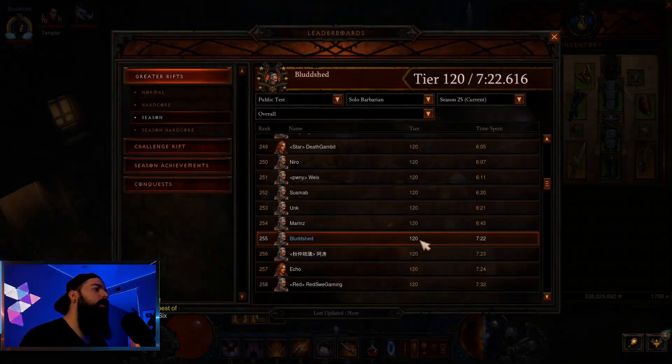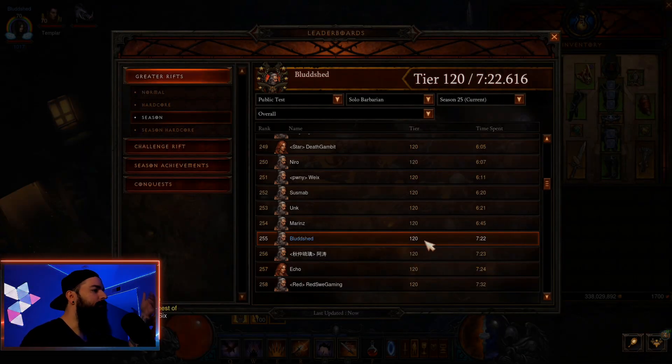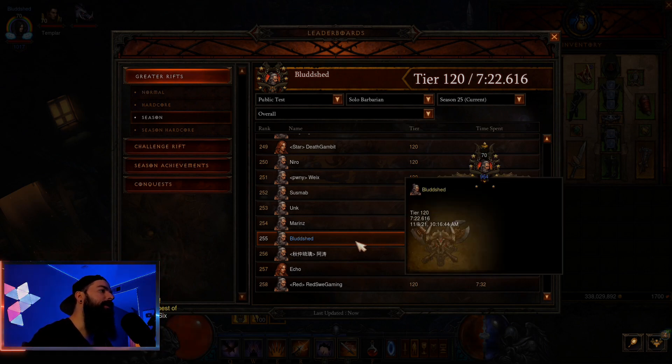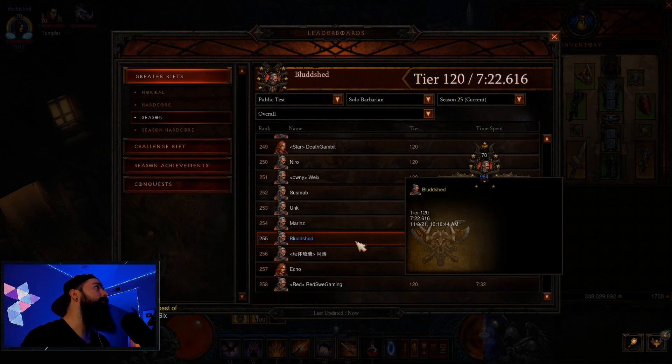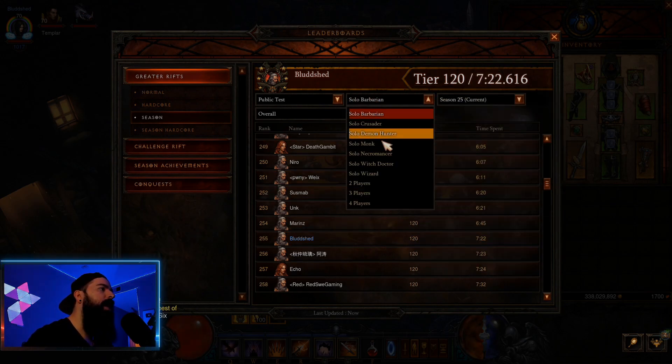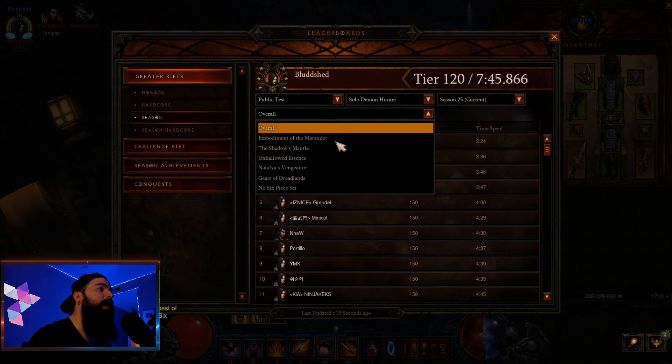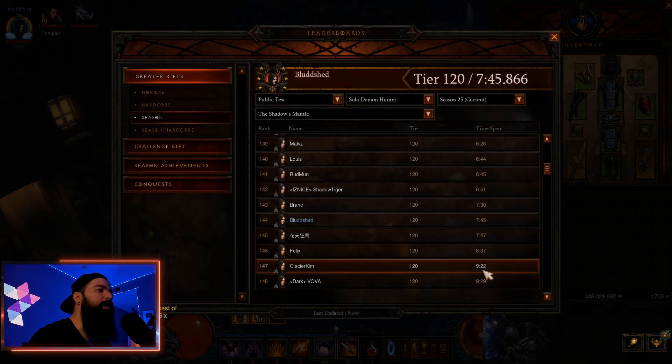Our barb did a 120 — I didn't fish for it, this is just our first clear — in seven minutes, with again 800 paragon and low gem levels. For the Shadow set Demon Hunter, we did a 120 in 7:45 with the Shadow's Mantle set.